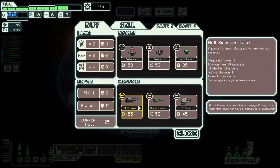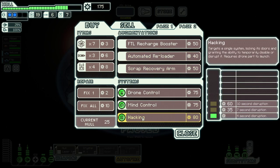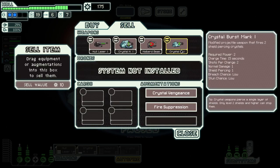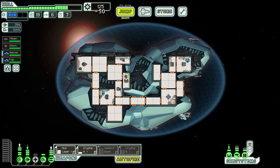Interesting. I think getting early scrap recovery arm is going to be pretty helpful. Hacking is also very tempting. I don't think we need it just yet. I would buy cloaking if they had it but obviously they do not. This is the same power as the hull laser we have, just charges faster — but it doesn't do the double damage on systemless rooms, and I don't think there's any reason to buy it for 10.50. Let's definitely buy the scrap recovery arm.